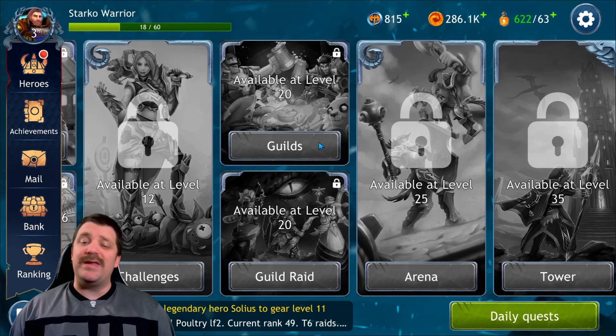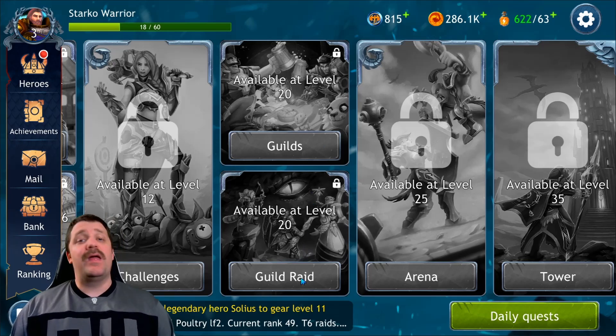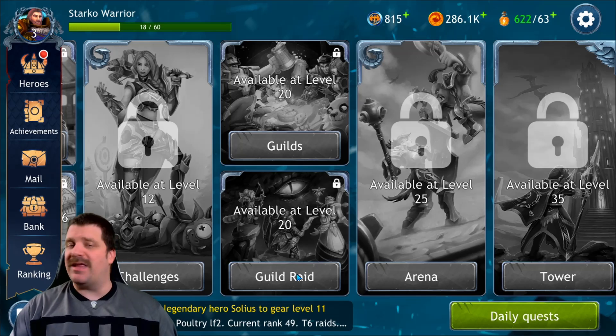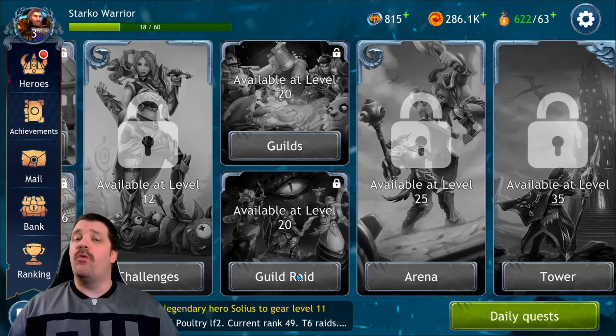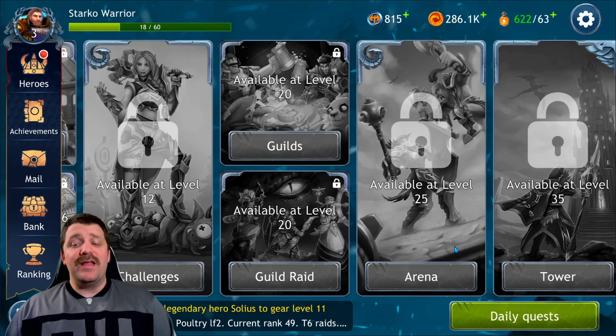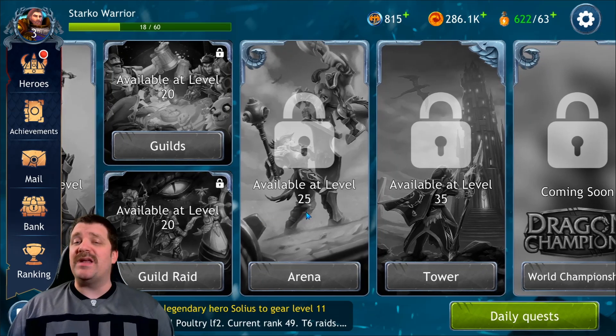Guilds are available at level 20, with guild raids. If you join a guild at level 20 you can start raiding, and as you progress your guild opens higher level raids. It pretty much becomes the PvE end game.